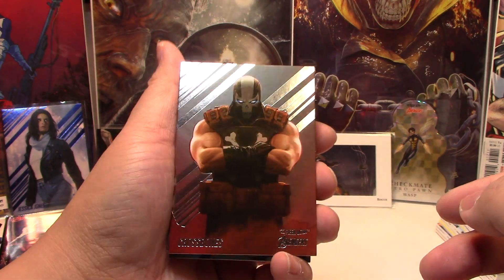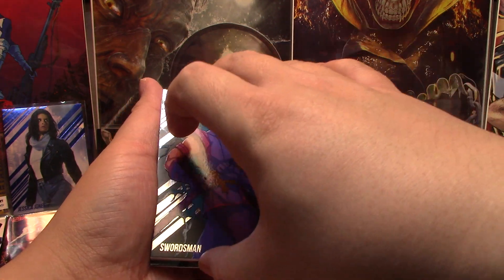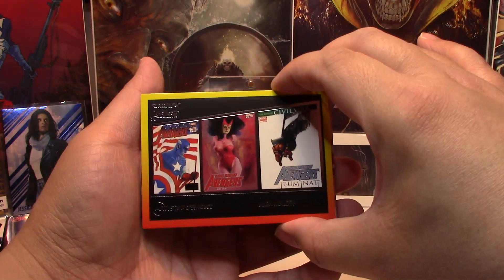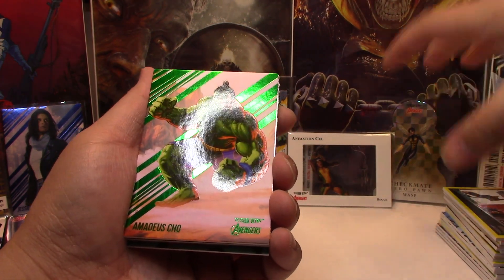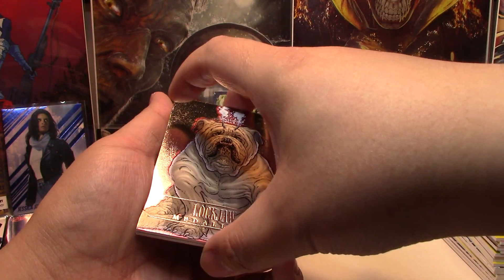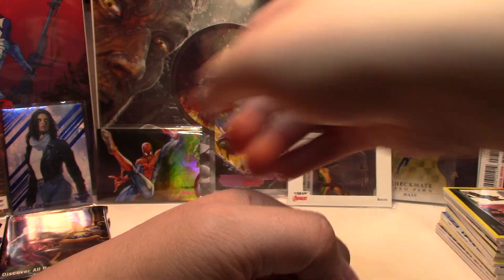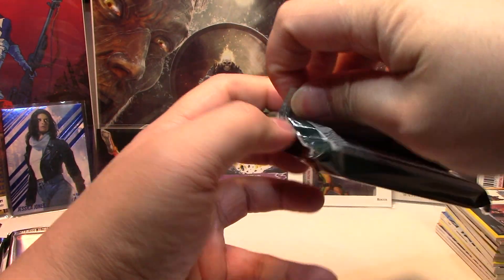Next pack, starting off with Crossbones, Swordsman, an Artist Spotlight for Alex Maleev. Behind that we have a Green Parallel of Amadeus Cho, and a Base Medallion of Lockjaw. Behind that we have Loki. Honestly, I'm pretty happy with this product — the inserts, parallels, chase cards.